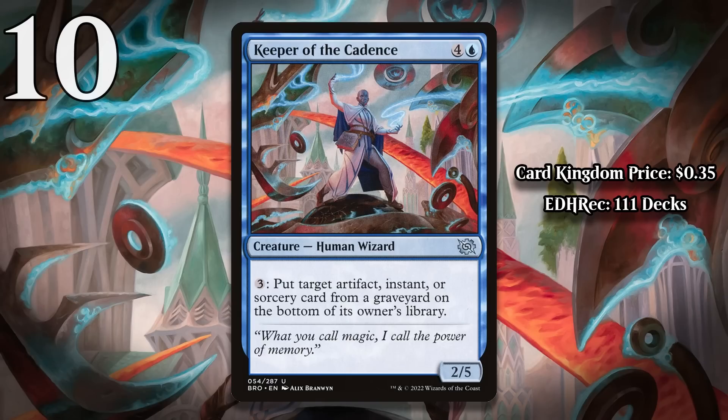At number 10, I have Keeper of the Cadence. This starts out as a 5-mana 2/5, which is a horrible stat line, and it has an activated ability that is both over-costed and fairly weak. There are times where it matters, either because you can use it to hate on your opponent's graveyard or because you use it to keep yourself from milling out. You can even use it to let yourself draw whatever card you want every turn if your deck is out of cards. Those are definitely several situations where that ability matters, but those situations all come up in an extremely low percentage of the time and certainly don't make a 5-mana 2/5 worth running in any format.